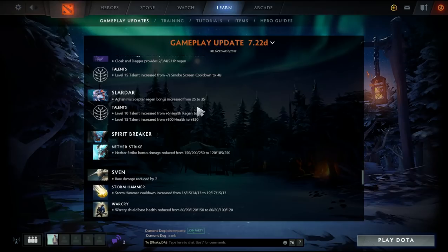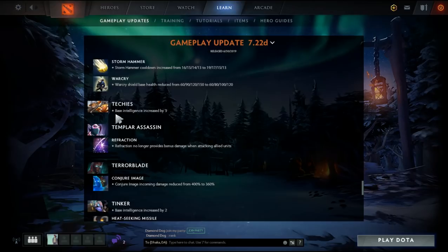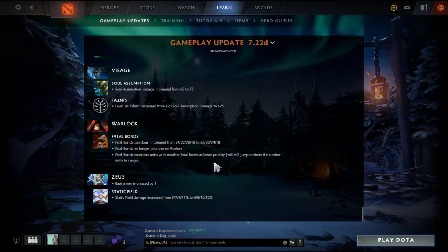Aghanim's Scepter regen reduced. Techies base intelligence increased by three. Reflection no longer provides its bonus. All right, that's pretty much all of the changes. Thanks for watching guys, see you next time.